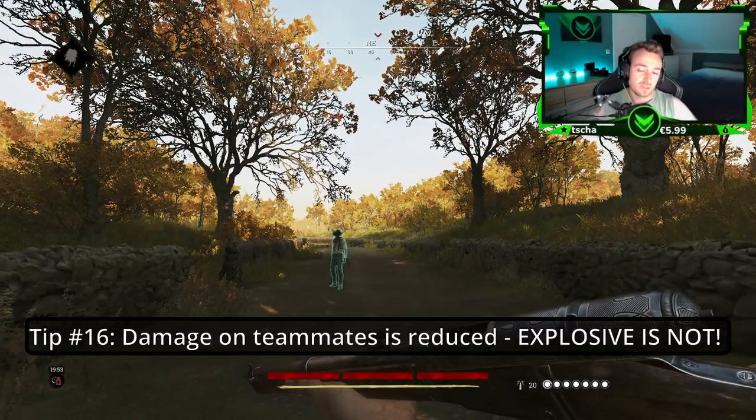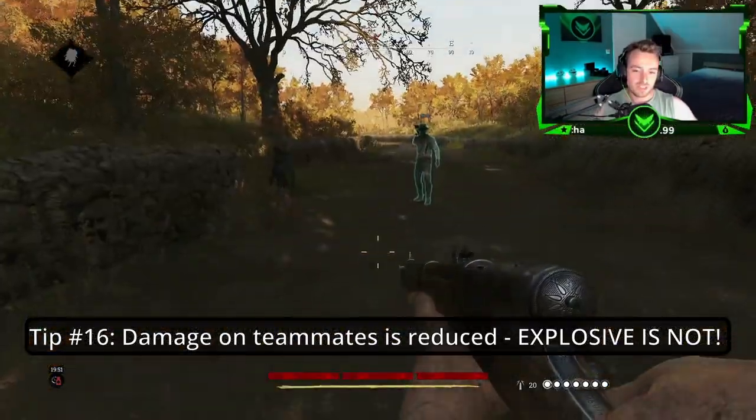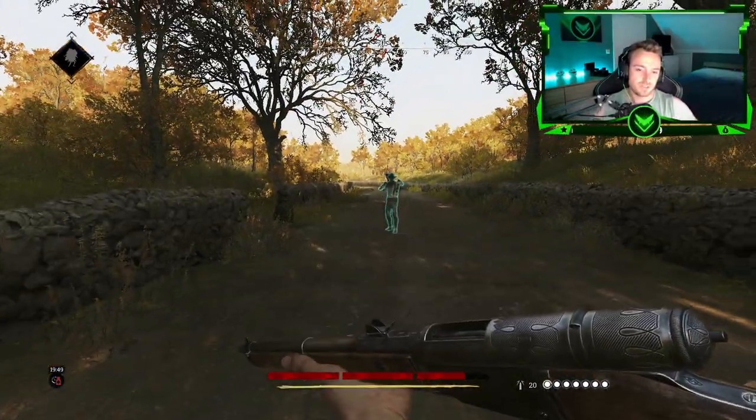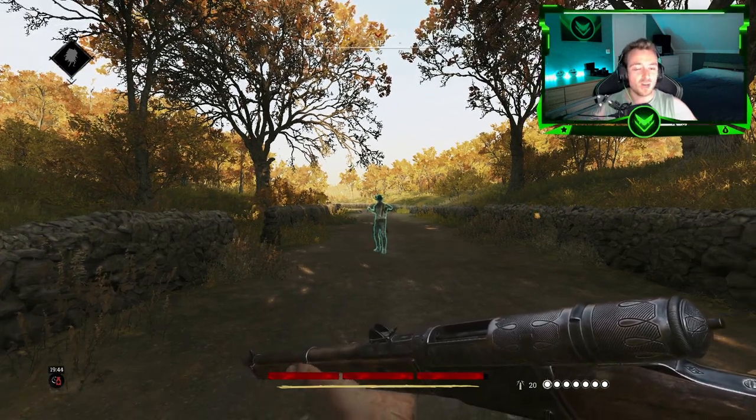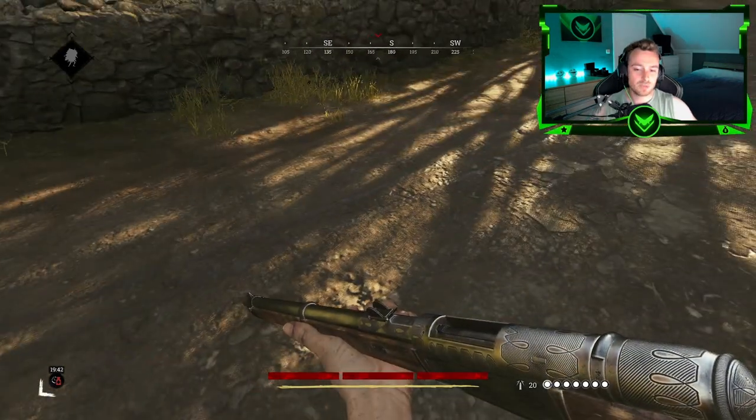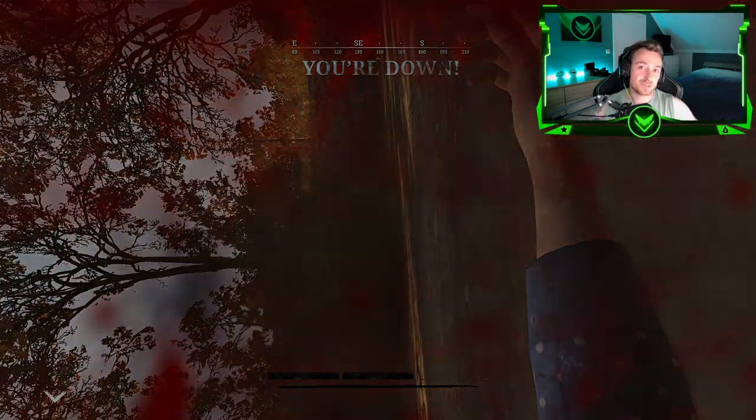Tip number sixteen: The damage on teammates is actually reduced for shooting damage. But explosive damage is not reduced — that is the full amount of damage.